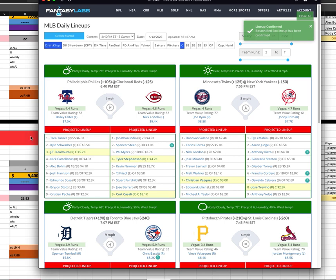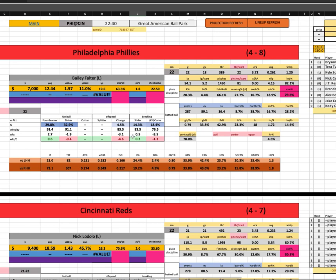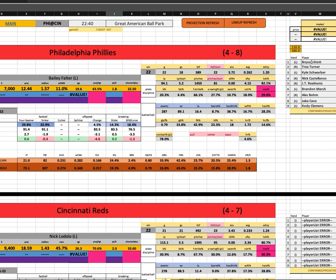If you want to attack with Bailey Falter and play some Phillies stacking against Lodolo — certainly not the most probable outcome that Lodolo gets blown up. His hard contact to righties is over 30%, but he's got a 29% strikeout rate compared to Falter's 19% strikeout rate against the right side. Far less vulnerable in terms of raw contact is Lodolo. Lodolo gets on the barrel at 9% too. Bryson Stott is not leading off — you'll have Trey back at the top. Castellanos still at a cheap $4,300.